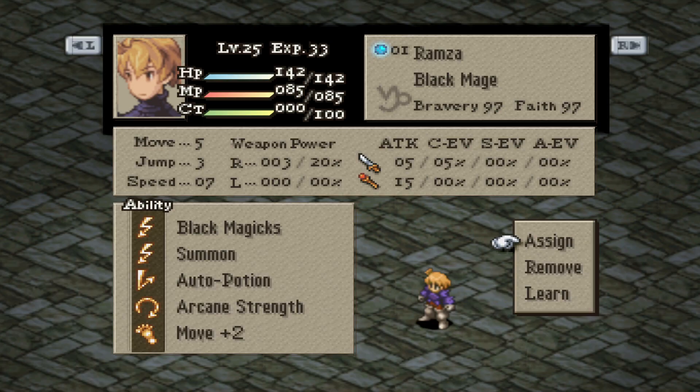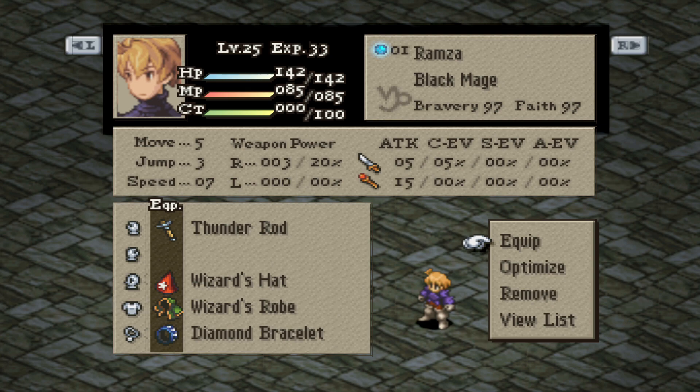For the Black Mage Summoner build, have Summon Magic as your secondary, Auto Potion for your reaction ability, then Arcane Strength or Swiftness for your support ability, and lastly Move Plus 2. For equipment, it's all going to amplify magic damage and lightning magic: Thunder Rod, Wizard's Hat, Wizard's Robe, and Mage's Cloak or Diamond Bracelet. This is a deadly magic build that can take out enemies in 1 or 2 hits, even the almighty Gaffgarion.